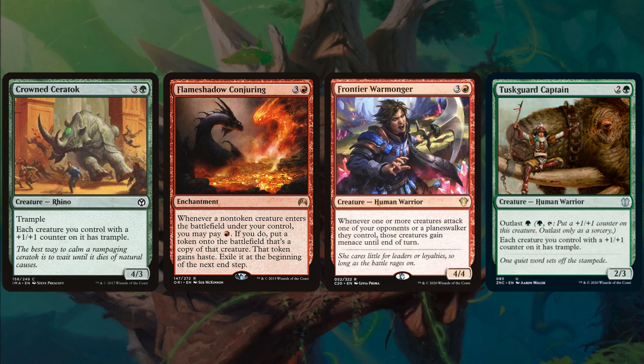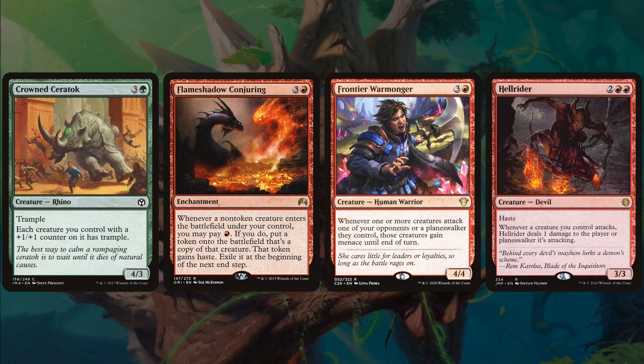Frontier Warmonger, 4 mana 4/4 — whenever one or more creatures attacks one of your opponents or a planeswalker they control, those creatures gain menace until end of turn. Token all-star Hellrider, 4 mana with haste — whenever a creature you control attacks, Hellrider deals 1 damage to the defending player, 3/3 body. Hellrider is an all-star in this deck: it makes your own 0/1s deal 1 damage even if they get blocked, and gives the deck the reach it needs to close out a game.